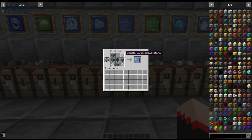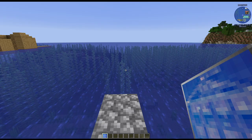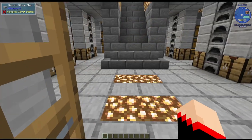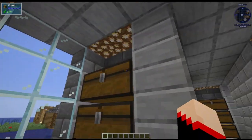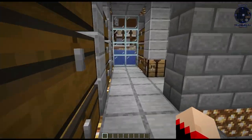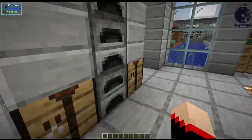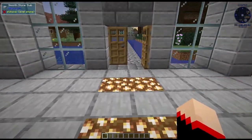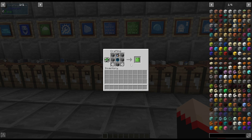Next up we have the warehouse. It is four double compressed stone, a compressed chest, triple compressed stone, and two coils of lanterns. Let's see this one — you can change the color of the glass panes. It has a bunch of chests set up, crafting benches, furnaces — kind of like a warehouse — and then if you go upstairs you have big open space. Next up we have the advanced warehouse. The recipe is the exact same except this time you add a warehouse upgrade to it.